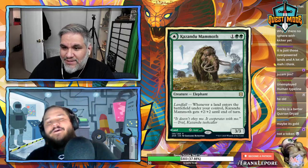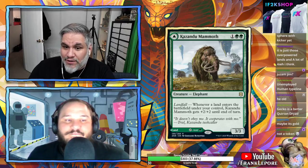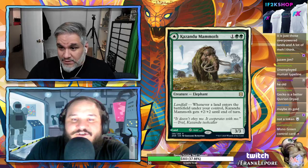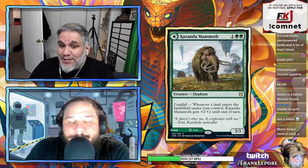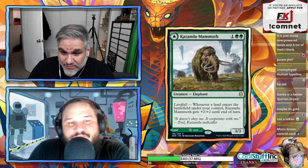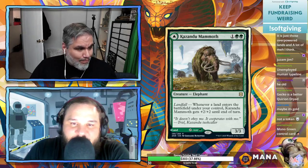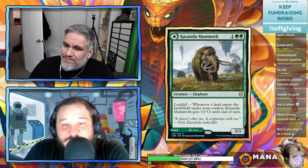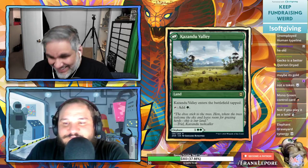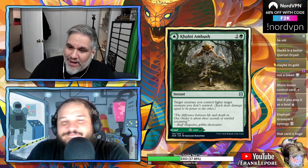Kazandu Mammoth — the card Robert was looking for. 3/3 for three. Whenever a land enters the battlefield under your control, it gets +2/+2 until end of turn — so it attacks as a 5/5. The other side is Kazandu Valley, tapping for green. Really, really good, not broken — still dies to all the spells that kill 3-power three-mana creatures, but it's a large gentleman.